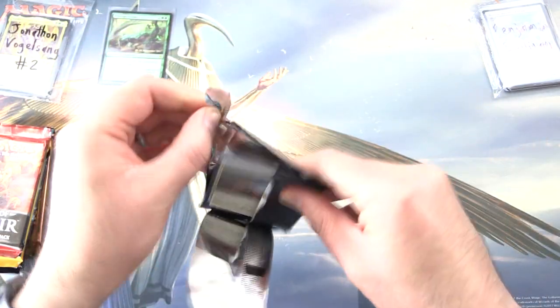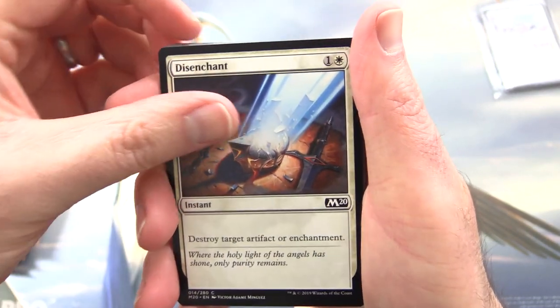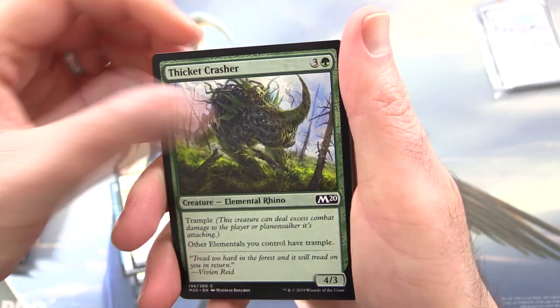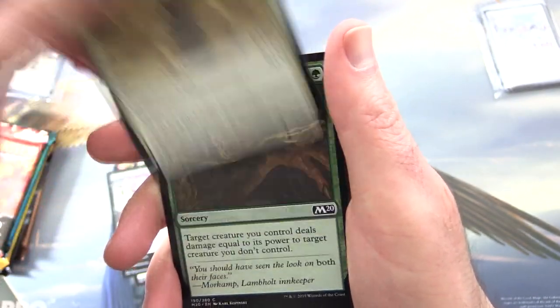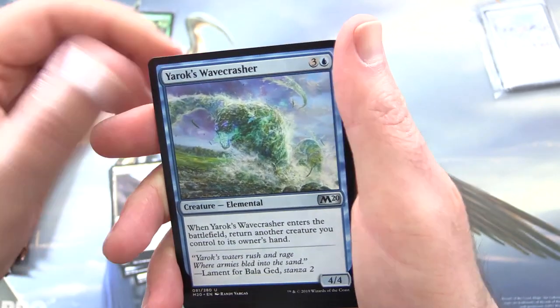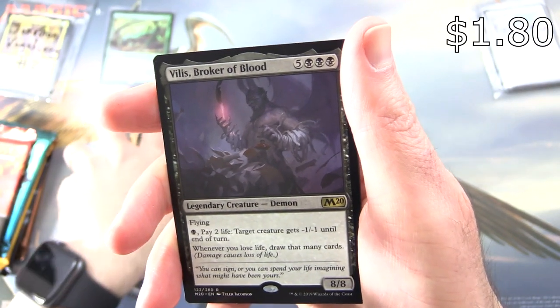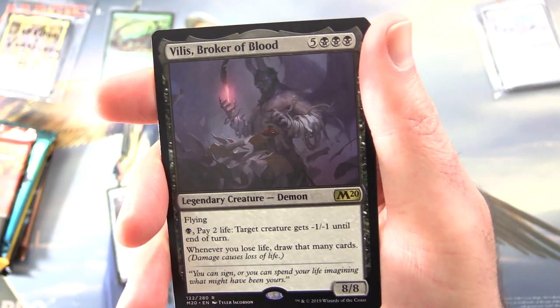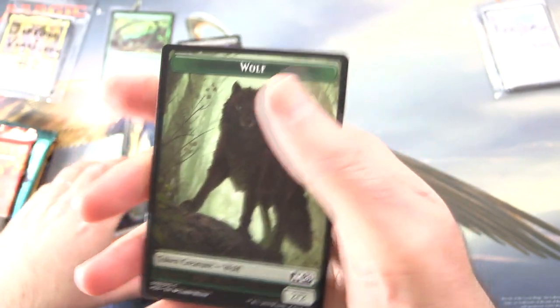Core 2020 — which is almost old hat at this point; the spoilers for Core 2021 should be starting within another couple of weeks or sooner. We have Disenchant, Anticipate, Fire Elemental, Inspired Charge, Thicket Crusher, Blood Burglar, Maniacal Rage, Boneclad Necromancer, Dawning Angel, Rabid Bite. Uncommons: Cryptic Caves, Yarok's Wavecrasher, Diamond Knight. And the rare is Isvilius, Broker of Blood — Legendary Creature Demon, 8/8 for 8 mana with Flying. Pay a black, pay 2 life — target creature gets -1/-1 until end of turn, and whenever you lose life, draw that many cards. Rugged Highlands and Wolf Token.